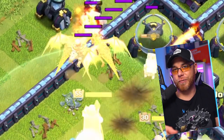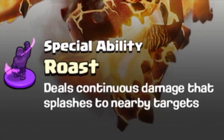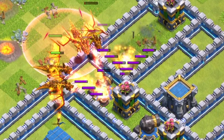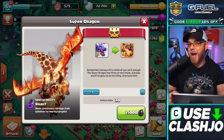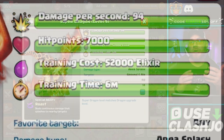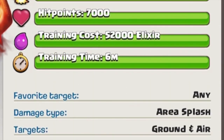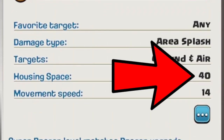This might end up being one of the most powerful super troops. Its special ability, Roast, deals continuous damage that splashes to nearby targets. To unlock it you need 25,000 dark elixir. The stats are very similar to the standard dragon, but the big kicker is the massive housing space of 40 — a lot of players were not happy about that.